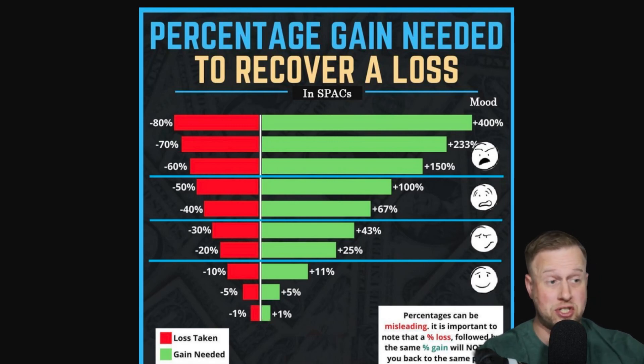We're going to be talking about the percentage of gain needed to recover a loss, which is exponentially higher. Percentages can be misleading — a percentage loss followed by the same percentage win does not get you back to the same point. So if you lose 50% of your portfolio, you need a 100% win to make that up. It just exponentially compounds, and pretty soon your mood changes and you blow up a trading account.